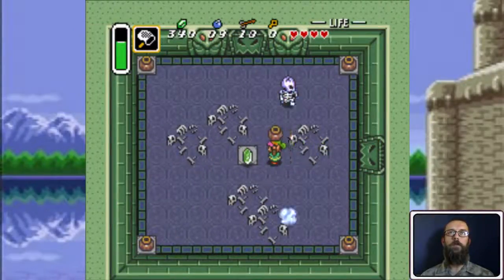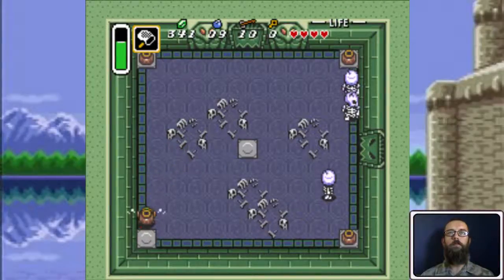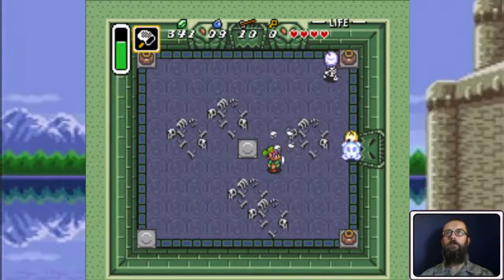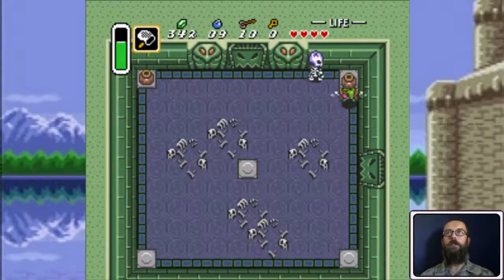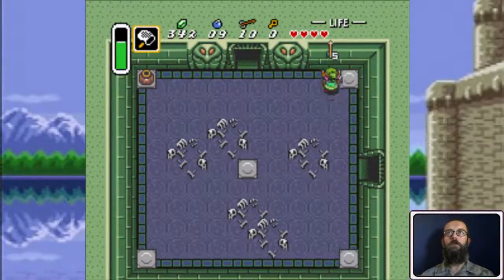I hear a bunch of skeletons pop up and if you're quick enough, you can hit a couple of them before they start moving around. And again, they're easier to hit with pots than trying to swing your sword at them.